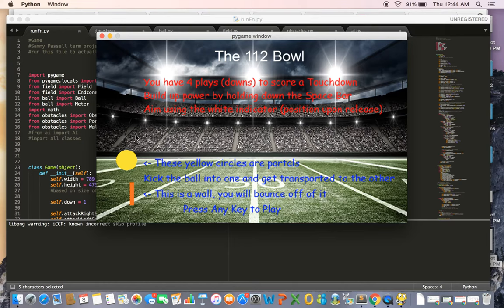Yellow circles are portals. There are two of them on the board. If you kick the ball into one of them, it'll come out the other one. Orange blocks are a wall — the ball will bounce off of it and can't go through it. So let's play the game.